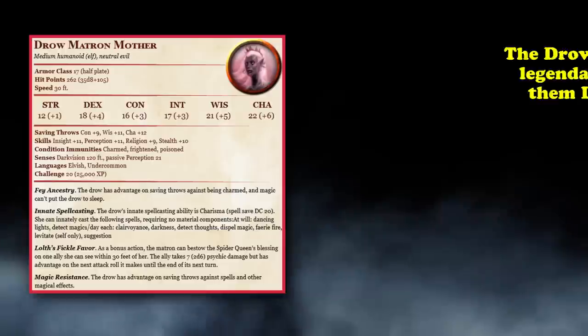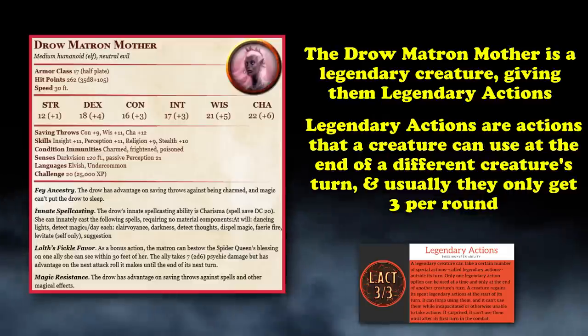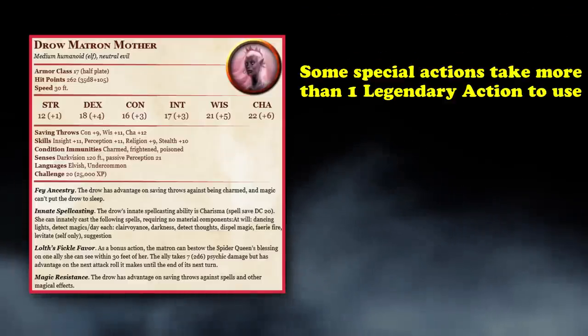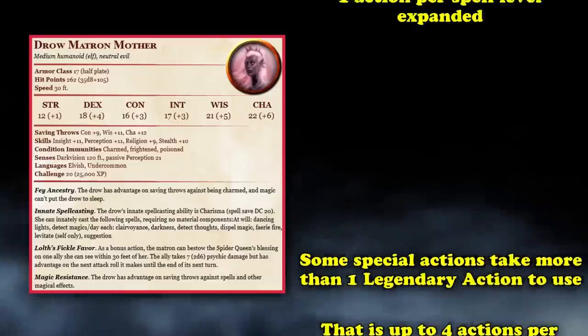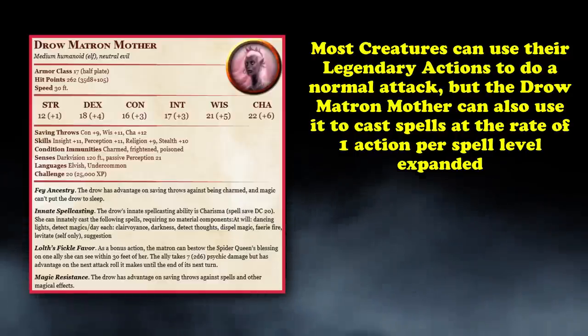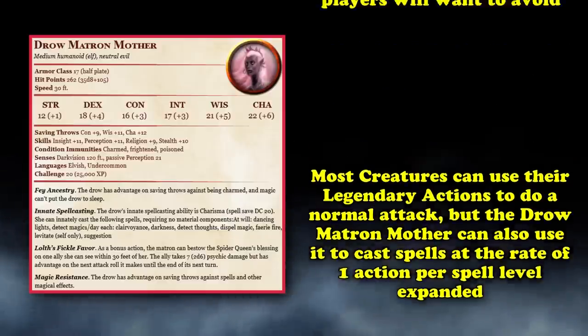Drow Matron Mothers also have legendary distinction, giving them legendary actions — actions a creature can use at the end of another creature's turn, usually up to 3 times per round, though some abilities require more than one legendary action to use. A creature that potentially has 4 actions a round is far more complex to run than one that only has its regular action. Matron Mothers can use legendary actions for normal attacks, but they can also cast a spell as a legendary action, expending 1 action per level expended.